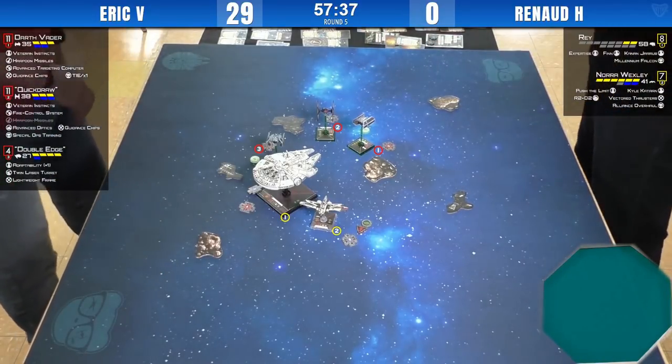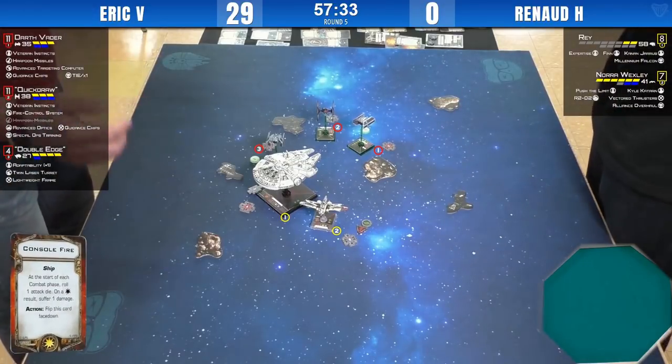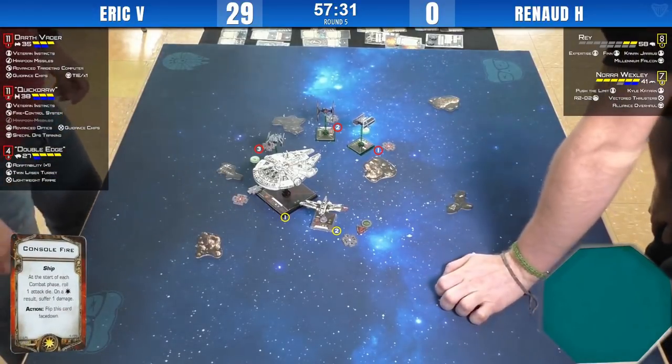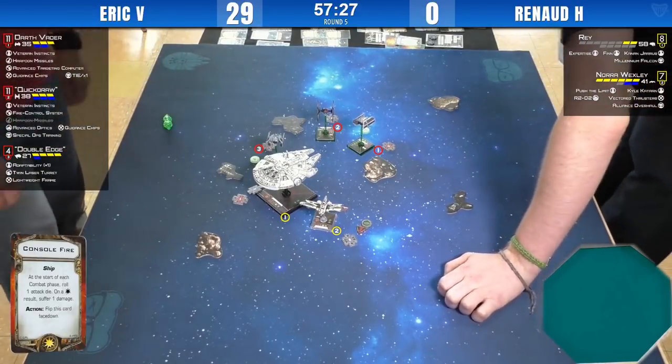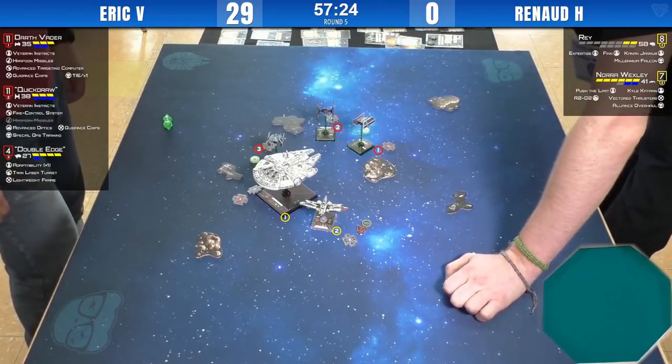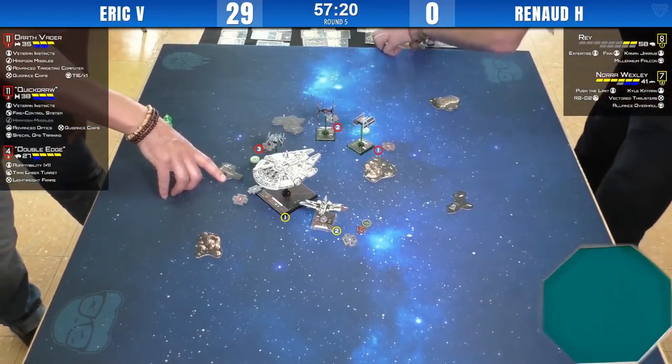It looks like Double Edge may well kill Ray. At least he'll get an attack first. Double Edge also took one damage from the Harpoon.